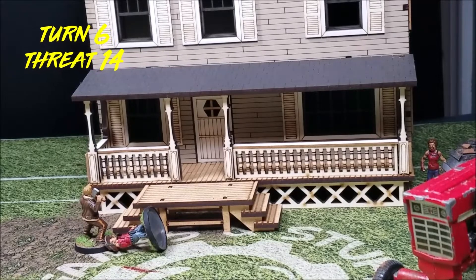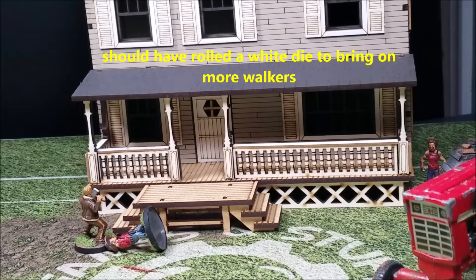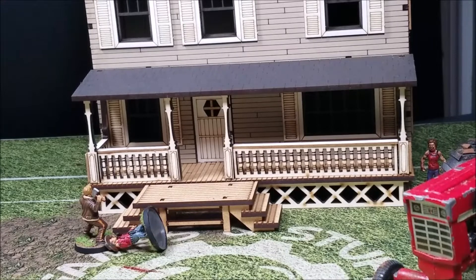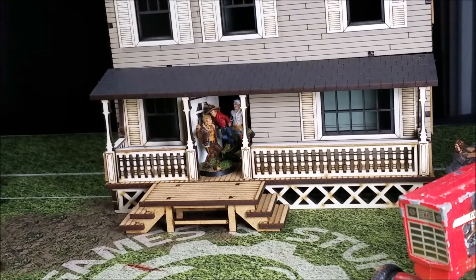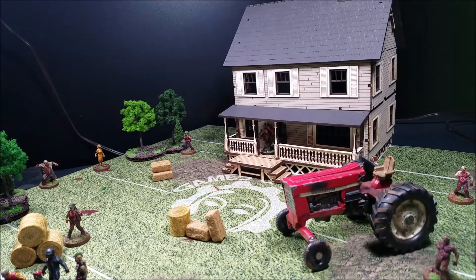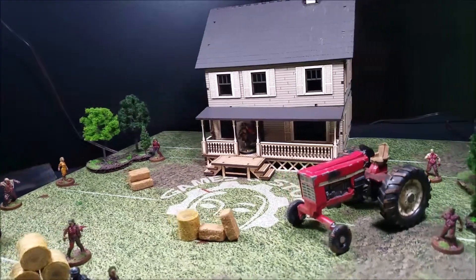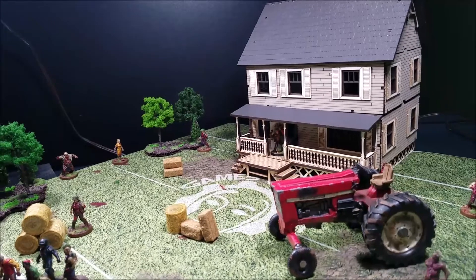Start of turn six: threat is on fourteen, high threat. We spend the first action to pick Carl up and the second action to sneak up the steps to the house door, where Rick is met by Herschel asking what happened and where Otis is. So there you have it: Otis panics, runs into the middle of the board, and is destroyed by a ton of zombies. Rick picks up Carl, takes him up the steps to meet Herschel — mission complete.